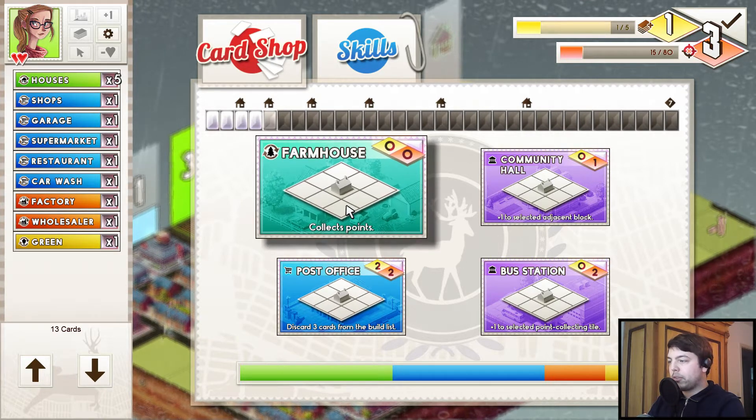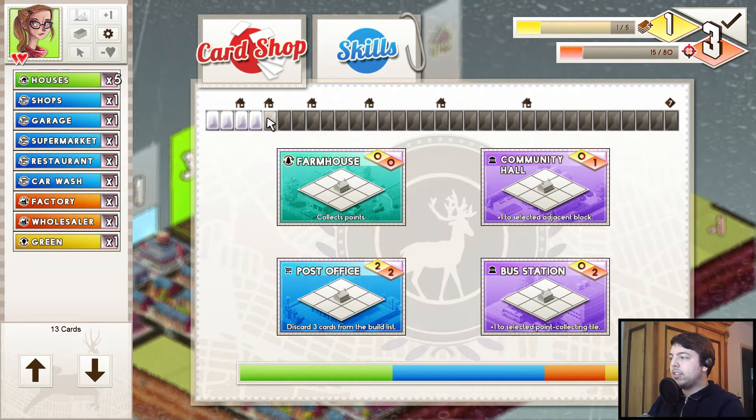Let's take a look at those cards. Farmhouse is pretty good — I think I want the farmhouse. The farmhouse is a card like a house, very similar, there's some other effects, it's a different group. It will increase the tech level.